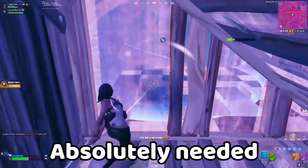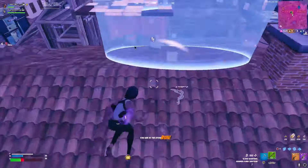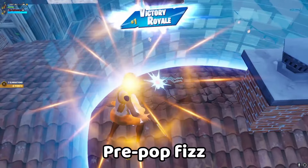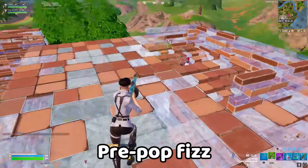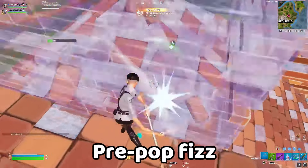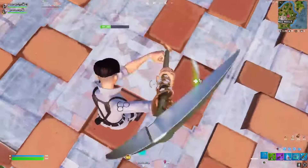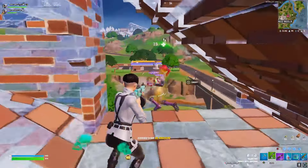If you're in moving zones and the next zone is about to pull, make sure you stop popping your fizz a couple of seconds early. This means when you finally get popped, the zone will have just pulled and you can go instantly. Sometimes it's important to go early during moving zones, and if you miss your opportunity because you don't pop your fizz fast enough, you can absolutely get held in these games.